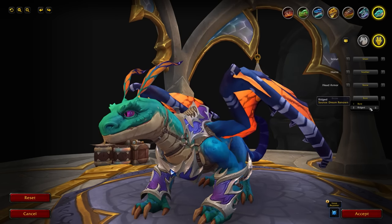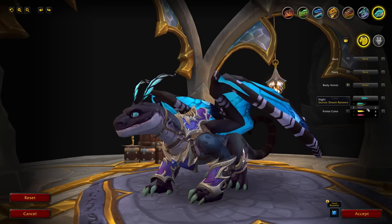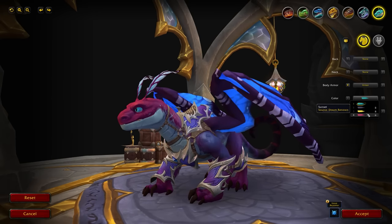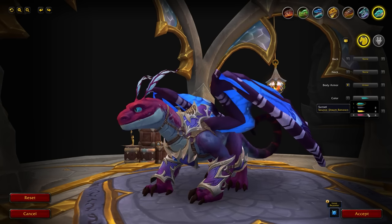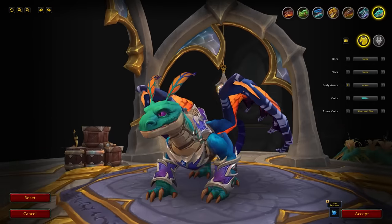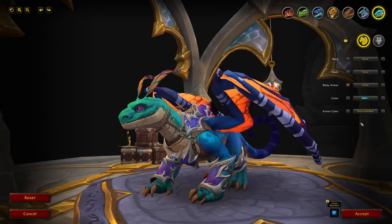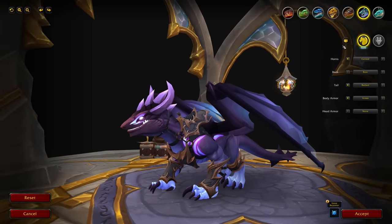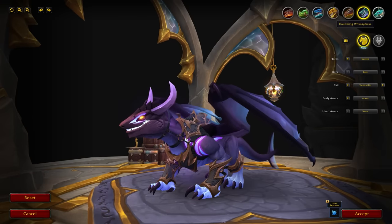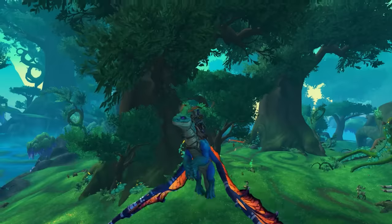So that's all the options for the Flourishing Whimsy Drake on PTR right now. The big highlights are the skin colors, which really do change the look and feel of the mount. I'd love to see more armor colors, more horn options, and maybe even tail customization added in the future. It's also worth noting the Grotto Netherwing Drake will be getting some new options in 10.2 — I'll do a video on that very soon.